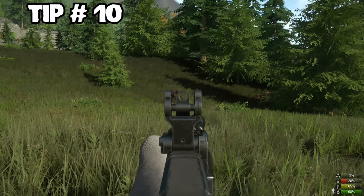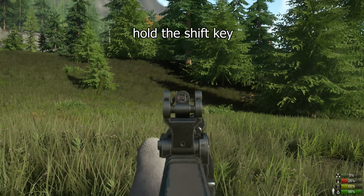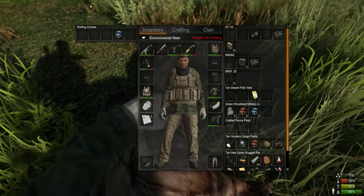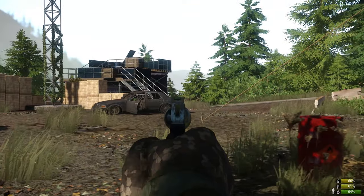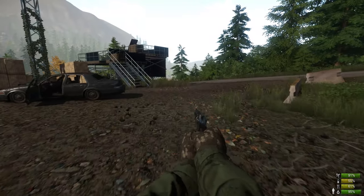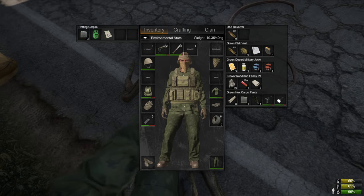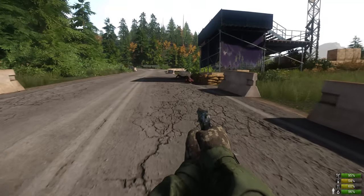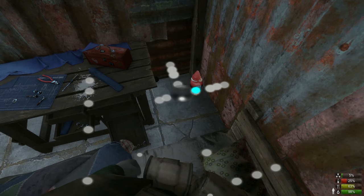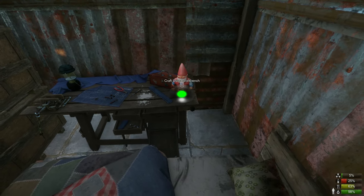Now let's slide into tip number ten. Whenever you're about to shoot a mutant, it's a good idea to hold the shift key to stabilize your gun even more. Here I did not hold down the shift key, and now I want to show you how easy it is to kill something when you do hold it down. When you hold the shift key you can hear your character breathe in — basically you're just holding your breath to stabilize the gun better. If you didn't know that, definitely start applying that to your aiming and it will change your life.